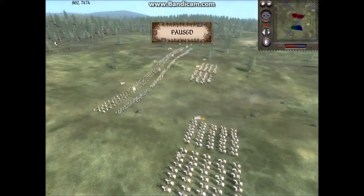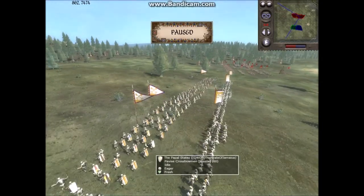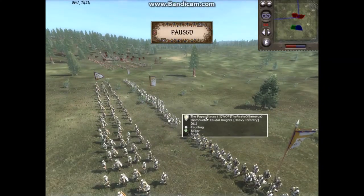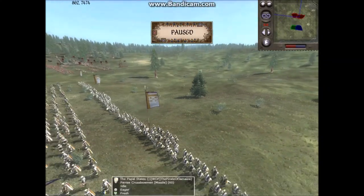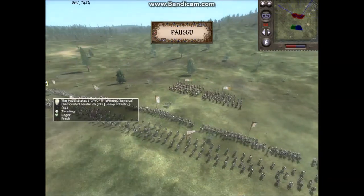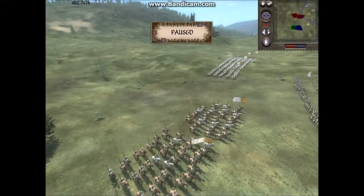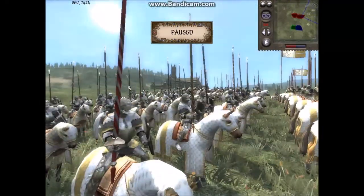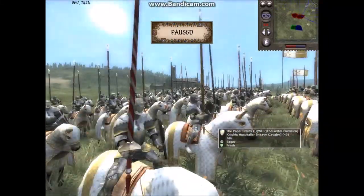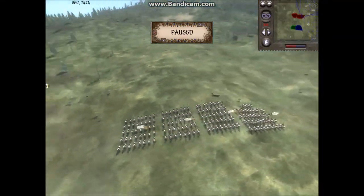Pirate of Jamaica is playing as the Papal States. He has 4 units of Pavise Crossbowmen and 1 unit of Handgunners — I'm not sure if they have an armor upgrade. His infantry consists of Feudal Knights and Broken Lances in an alternating fashion, with Broken Lances on the wings. He has Mounted Broken Lances with armor and attack upgrades, and Knights Hospitaller with 2 armor upgrades each — silver armor — and one of them has an attack upgrade as well.